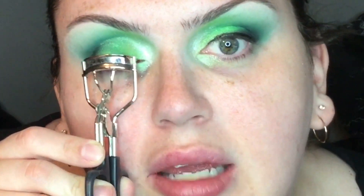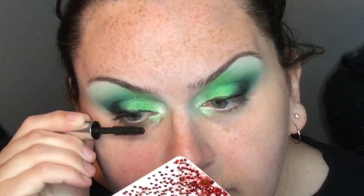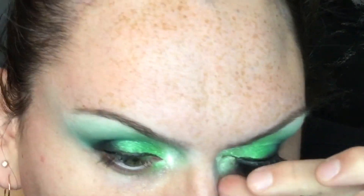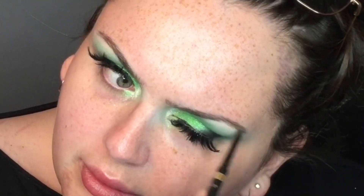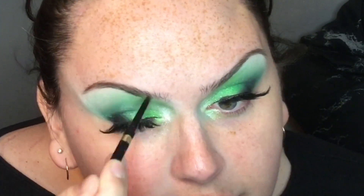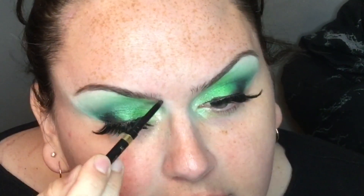Curling the lashes and then applying the Benefit They're Real Magnetic mascara. The eyelashes are the same ones I've been using for a while — the Pure and Barbie Barbie Doll lashes with the Elegant Eyelashes 301 drag lash cut for the spikes. I need to get some new base lashes just from the drugstore so that I can have a different set of lashes to wear.